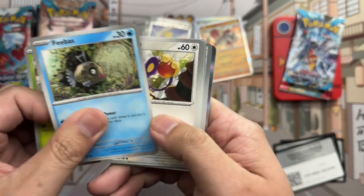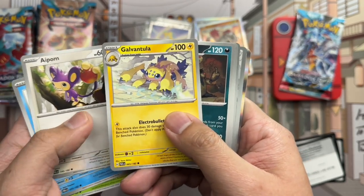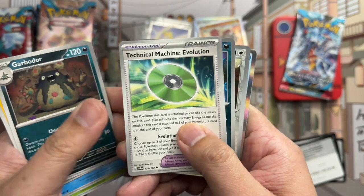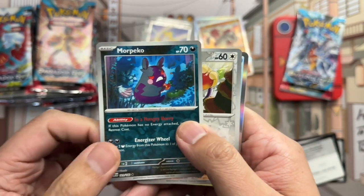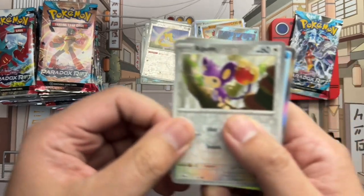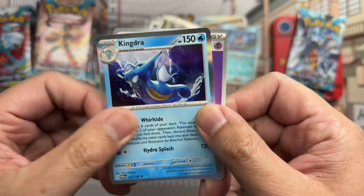Bounsweet again, Pheobe, Hippopot — almost the same pack as before, but nope, we've got Galvantula, Garbodor evolution, Durant. Morpho reverse rare — you can see the black star at the bottom. Hippopot reverse and Kingdra holo rare. Very cool.